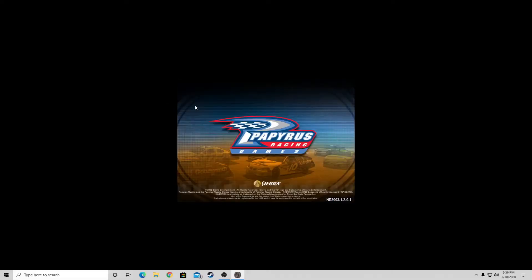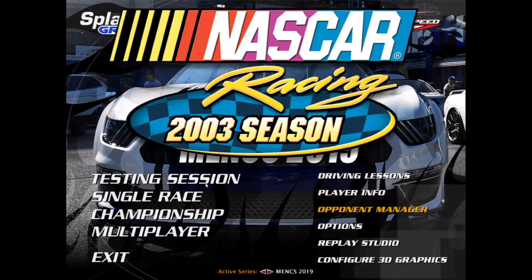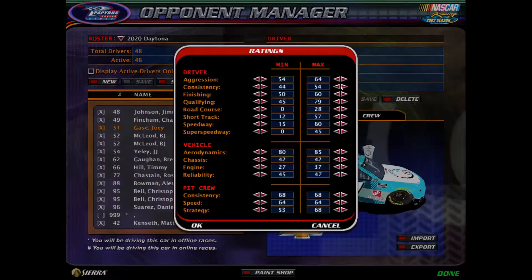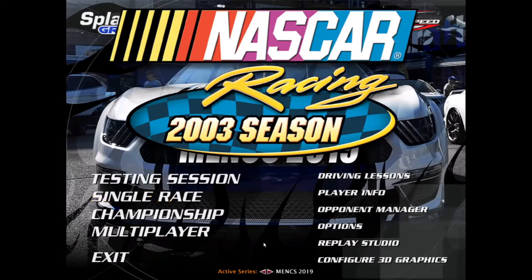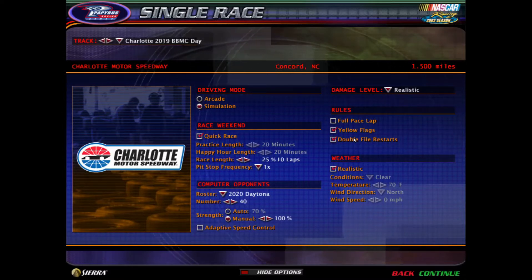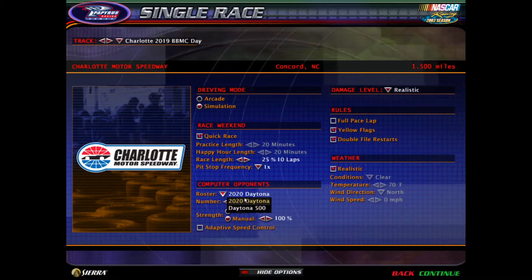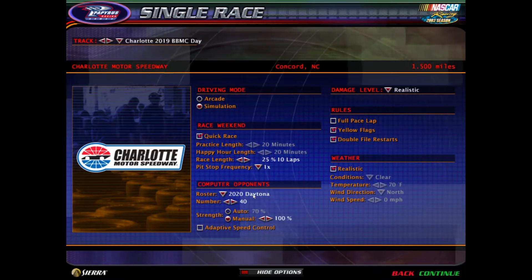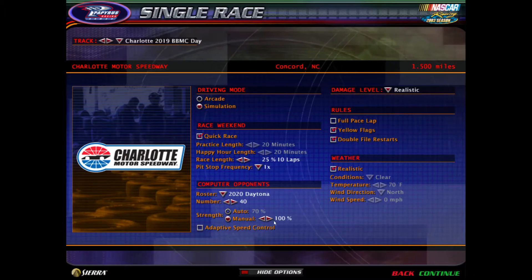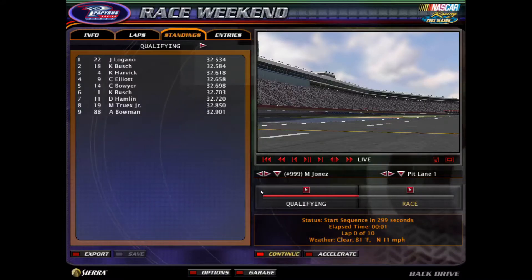Now that you're in the game, make sure that you've got the right mod — and I do, because these are their ratings. Then go to the race. Pick the track that you did — I did Charlotte. Realistic. Yellow flags are on. Double file restarts. I'm going to go 10 laps. 40 cars, because I'm not racing — this is just for AI only.